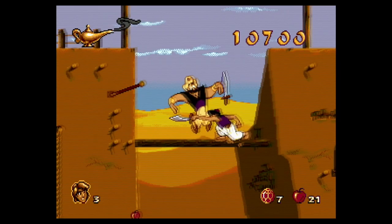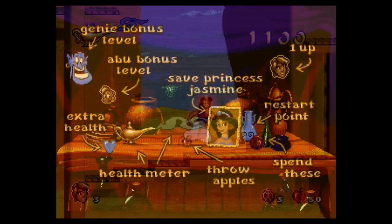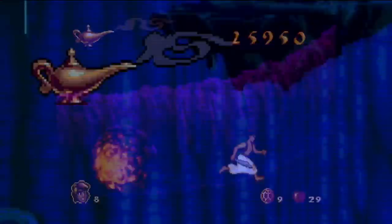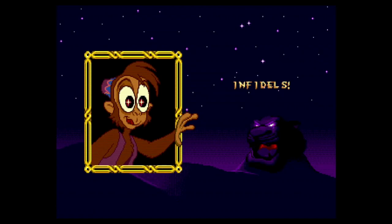Aladdin has two ways of fighting: with his rather short-range scimitar or by throwing apples, which let you stay safely at range. Apples are limited-use items but pickups to get more are dispersed throughout the levels. There are a lot of different items to find and pick up. Hearts will restore some of your life, indicated by the amount of smoke billowing from the genie's lamp at the top left of the screen. Gems let you purchase things from the item peddler, and black lamps explode, clearing out all enemies in the vicinity.